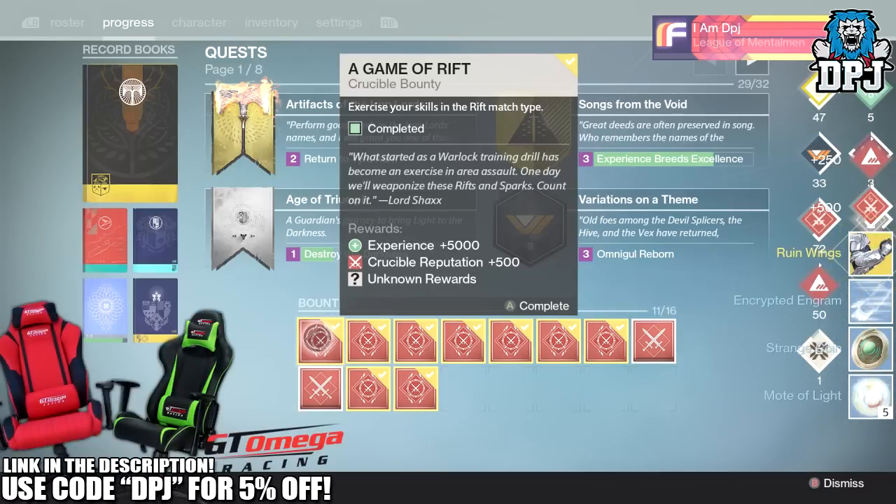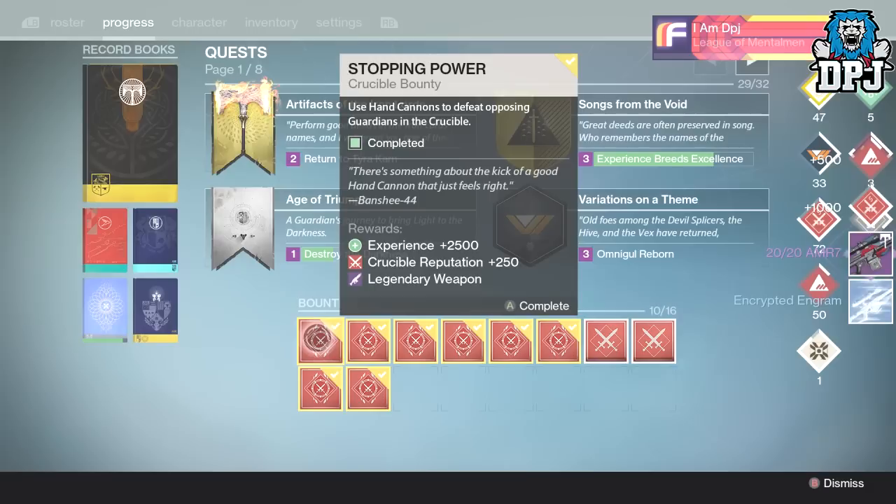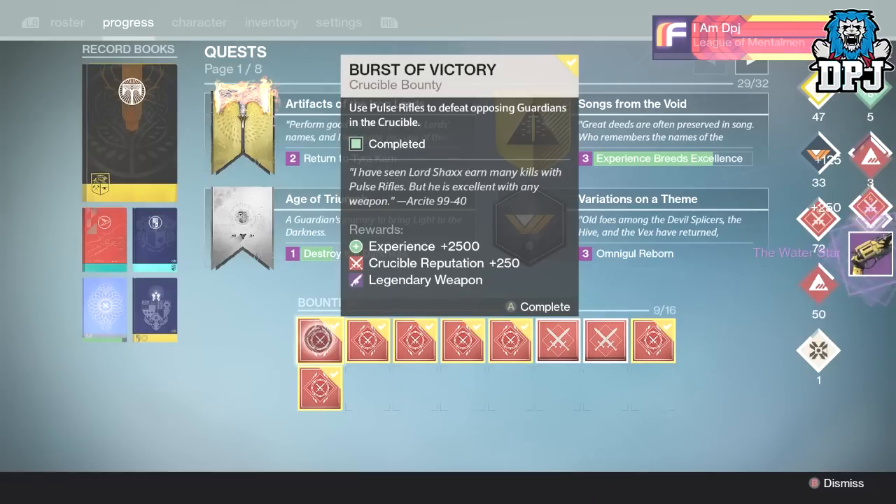So yes, let's start with unknown rewards - why not. Here we go, the Ruined Wings - not bad. And a 2020 AMR7 sniper rifle, I've had about a trillion times which I've got no use for. Oh, the Water Star - that's not too bad.